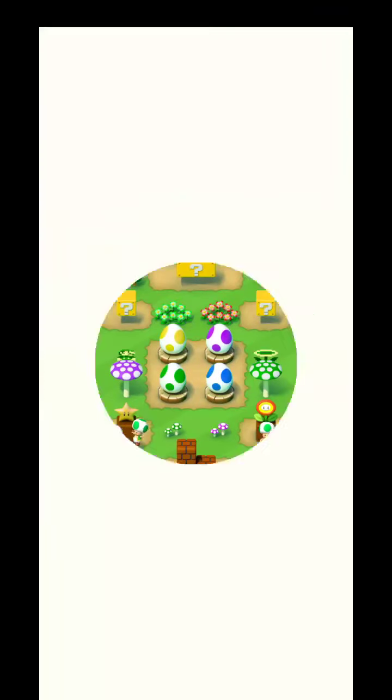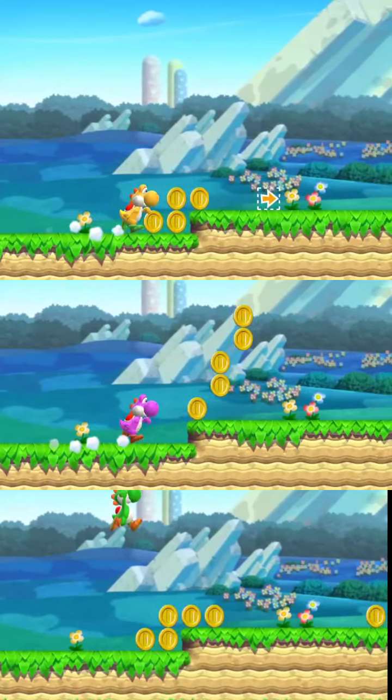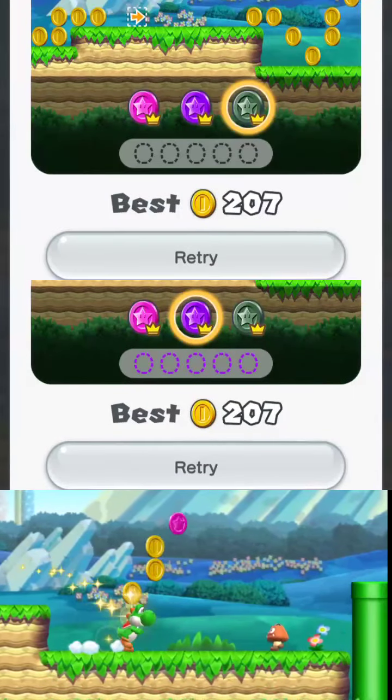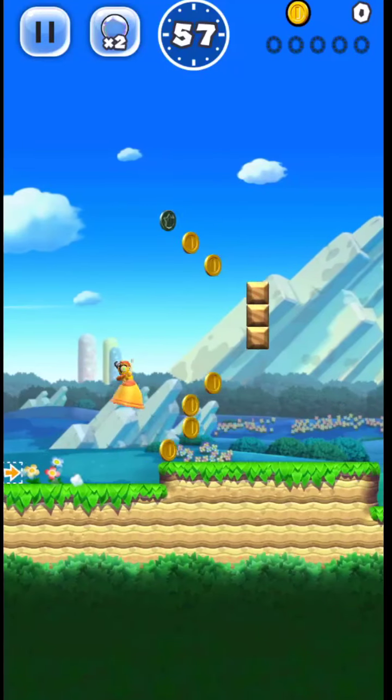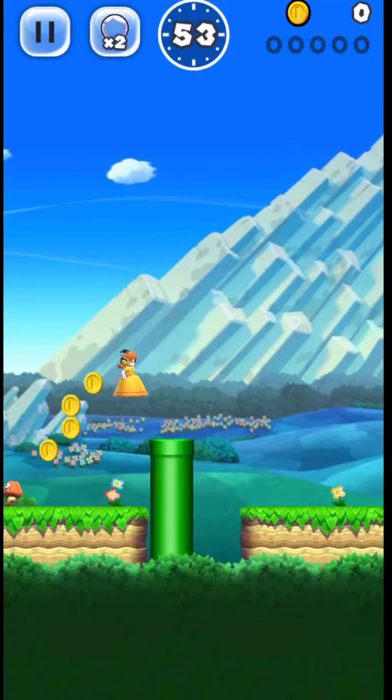Right away we have a choice to make. Each level has three variants that slightly alter how it plays depending on the coin color you selected at the start. We'll want to use the black coins for 1-1. 1-1 presents us with a few tricky jumps to narrowly dodge these coins, but skillful use of Daisy's double jump will get you through this level coinless.